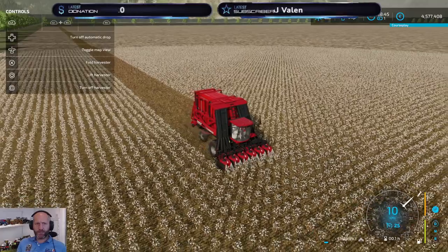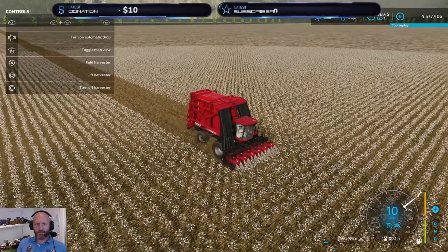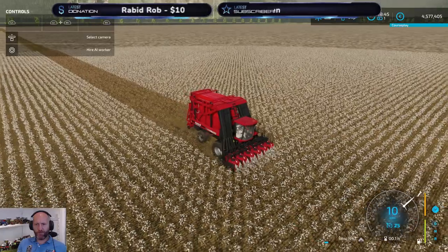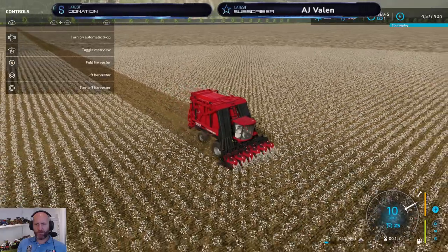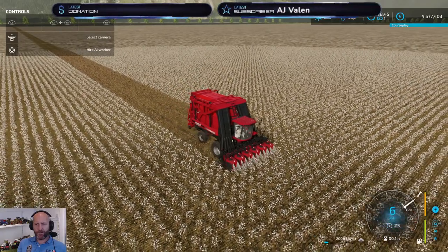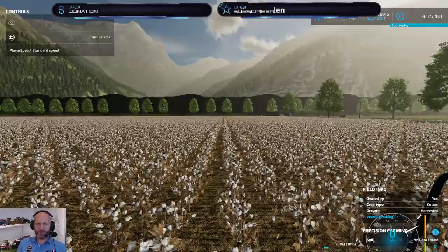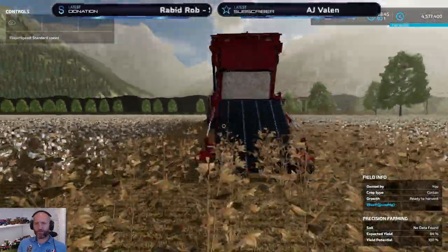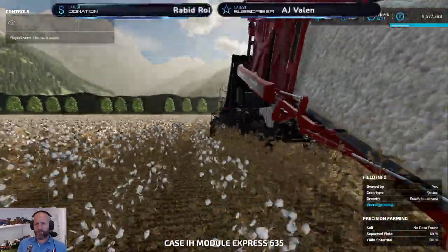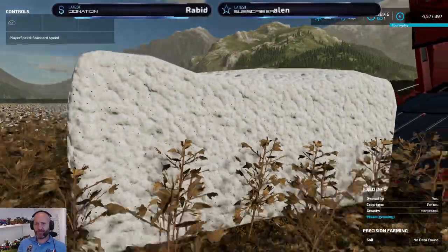Now we are at 8% and I haven't got the option yet to unload it. So I'm pretty sure 10% is the minimum, which is 2,000 litres. Let's see now if we get the option at 2,000 litres. Yeah, 2,006 litres. So now we know at least. For square bales, which is the in-game one, the smallest bale you can make is 2,000 litres when it's at 10%.